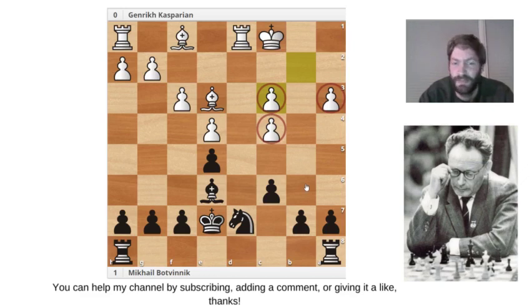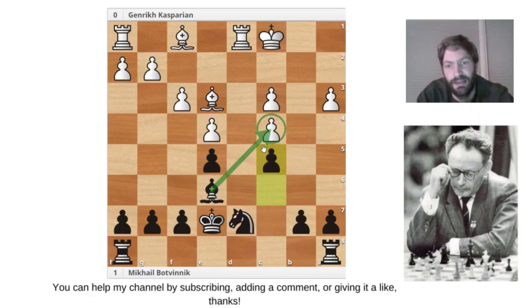This creates two doubled pawns, and this pawn is also isolated, so the pawn structure is permanently damaged. We'll see how Botvinnik exploits this very efficiently. He also creates some other damages on white's pawn structure, which is very decisive for the game — he makes it look very easy, so I'm very impressed. He plays c5, stopping any advance of the c-pawns, still targeting the c4 pawn.